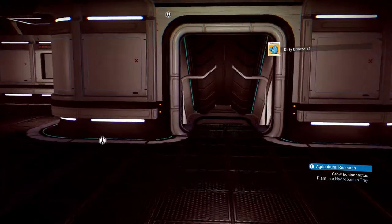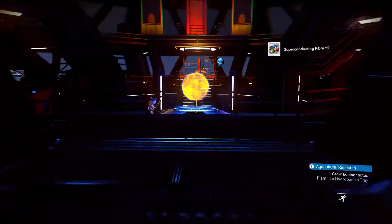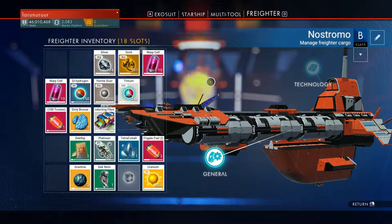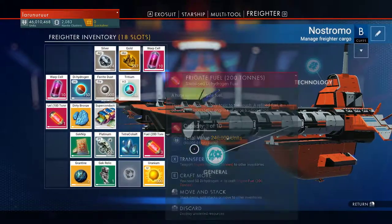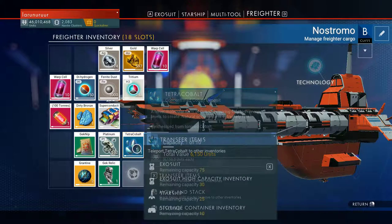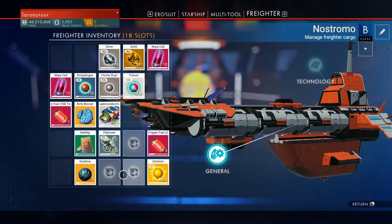I am going to show you them later. These things they acquired are dropped into the freighter's inventory. I will transfer all this stuff to ExoSeal to sell.